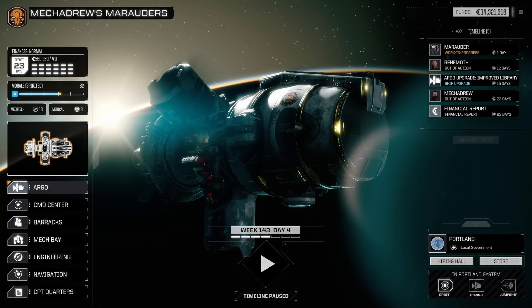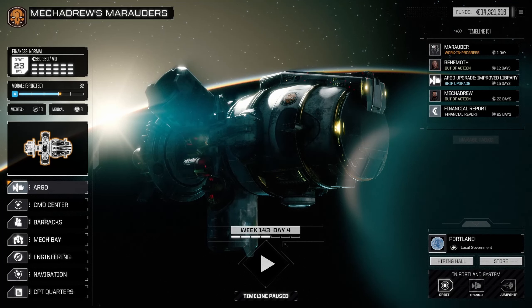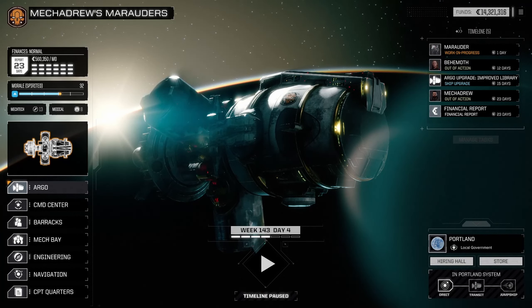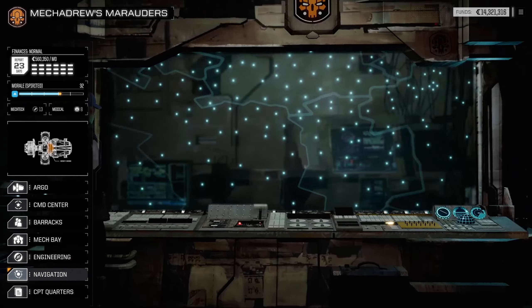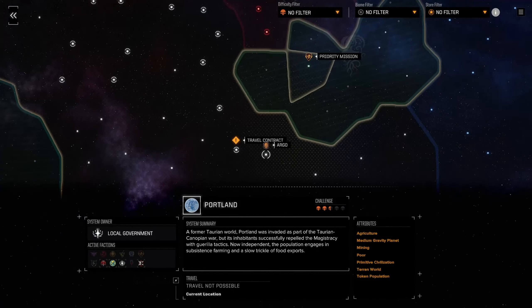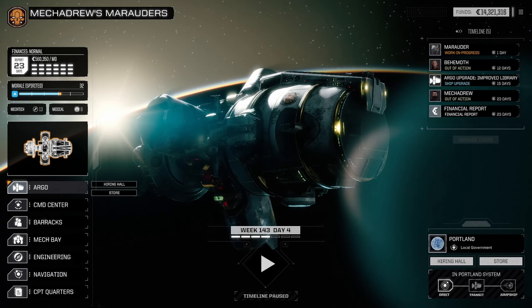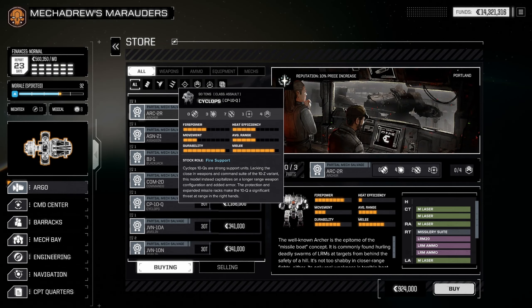Welcome back to another episode of Battletech. In the previous episode we took on a couple of missions to keep grinding towards better parts and better people. My main character got injured in the last campaign mission and is still out of action. We're also short Behemoth and the Marauder's being worked on. I think by the time we navigate to the next campaign mission we should be ready. Let's check the store before we go.